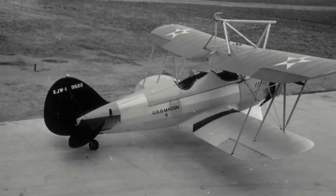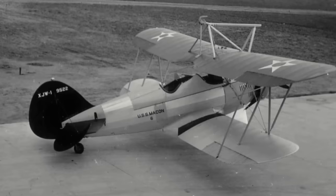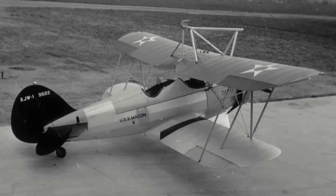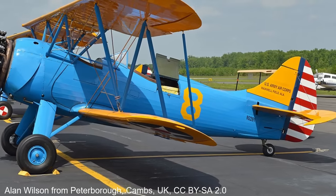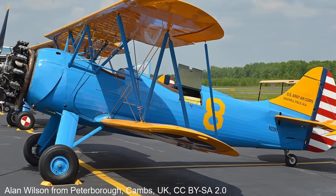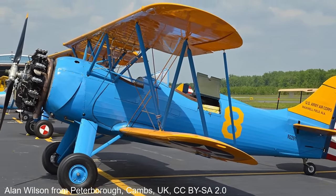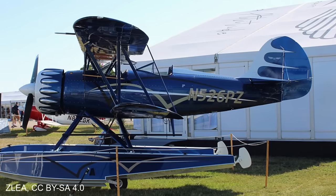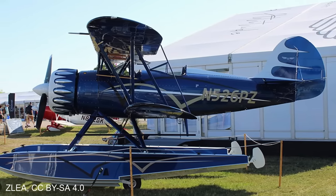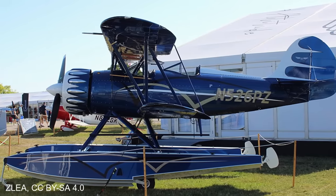The WACO F-Series proved very popular among pilots, providing a good mixture of performance and carrying capacity while being reasonably cheap to run and operate. Production continued right through the 1930s with various sub-variants. The Navy also utilised two UBF variants as parasite fighters on the airships USS Akron and USS Macon. Production continued into the 1940s, with the UBF-7 chosen for the civilian pilot training program in the United States. The F-Series proved such a hit that in 1986 WACO reinstated production with the YMF-5, an updated design of the YMF model that appeared in 1934, and as of 2017 you can still buy new examples.